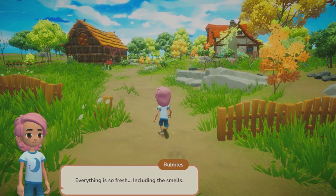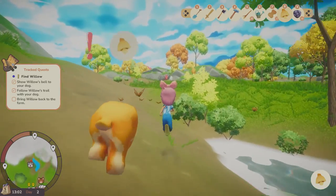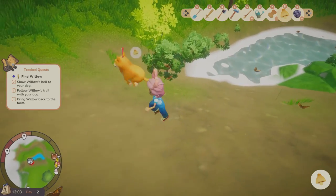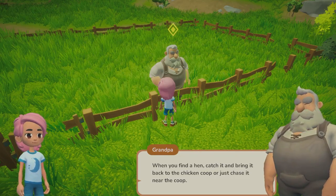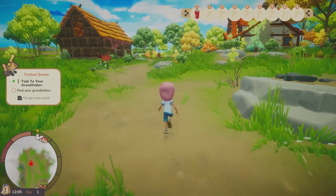You'll slowly get introduced to the different gameplay mechanics by following new side quests, which you can see easily on your minimap. I really like that each quest has its own little lore to it, so rather than it being just a fetch quest, you'll understand a little bit more about the story. For example, if you want to help restore the flower field, your grandma will share with you some of her memories when she was younger.